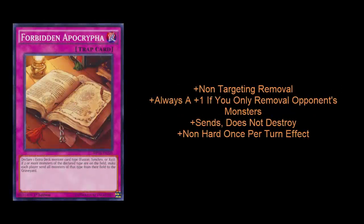Next up is Forbidden Apocrypha. This is a card that actually saw fringe levels of play around the same time as Dimensional Barrier. It was very effective against Zodiac because if they had a couple of XYZ monsters on the field, you could flip over your Forbidden Apocrypha and take them all out simultaneously. What I like about it: number one, it answers multiple threats on the field for just one card. When you resolve this, as long as you're not taking out any of your monsters, it's going to be at minimum a plus one. It does not target in any way, and it doesn't destroy the monsters — it simply sends them to the graveyard. So if your opponent has a monster with immunity to destruction, that's not going to be much of an issue.